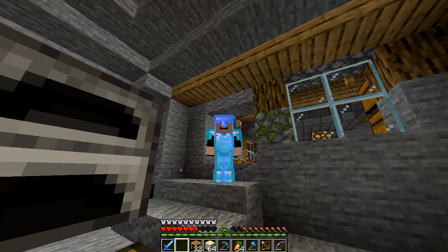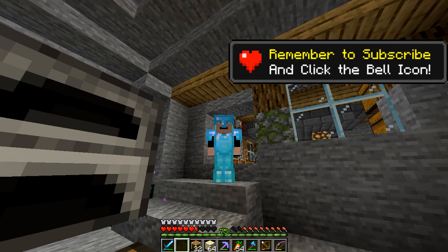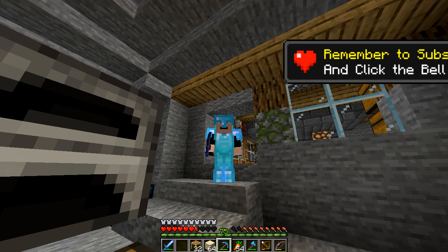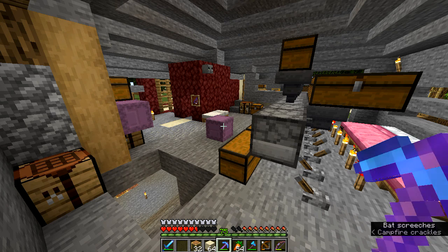In addition to showing you around and letting you see the new AFK farm, I also want to show you some other things before I run out of time. What I really want to take the time is to show you my new armor. It takes advantage of the stacking of enchantments that goes away with version 1.14.3.